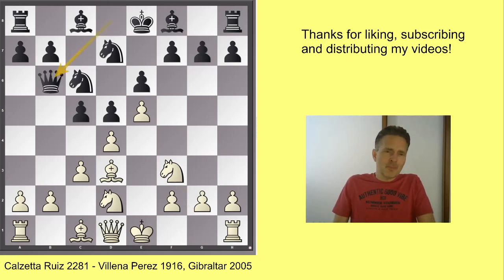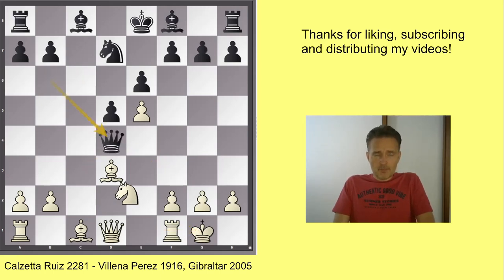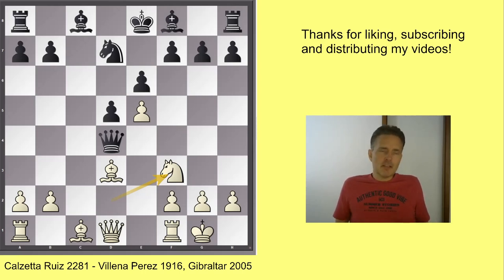Now you see that the d4 pawn cannot really be defended. The knight is not on e2, but on d2, and there is really no way to hang on to the d4 pawn. So now white has to sacrifice his pawn by playing castling. Takes, takes — black is winning the pawn. And now after knight f3, we have the starting position of a very complex line where white gets at least enough compensation for his pawn. With black, I would not really like to play this line because black is very passive and has to defend, and white's initiative is really long lasting. But maybe this is the only critical line of knight gf3.